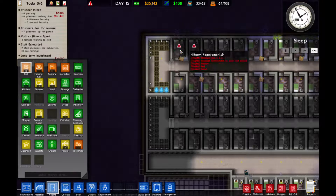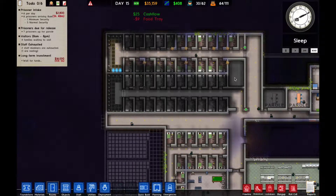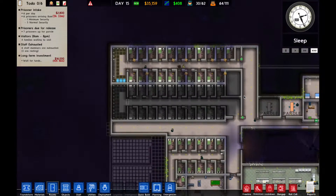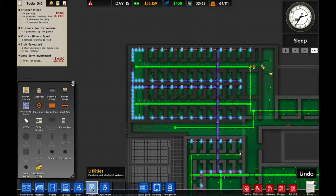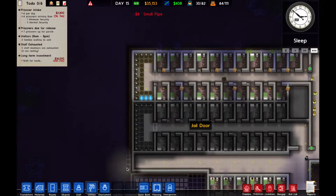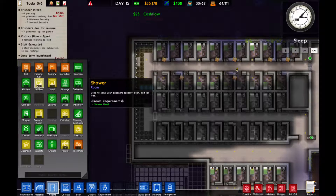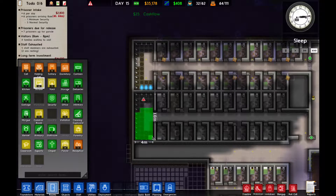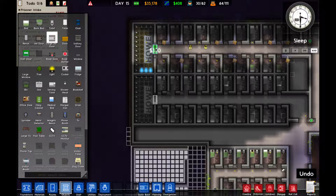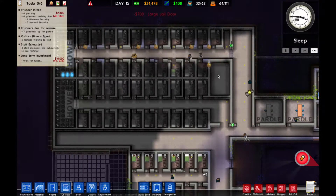Doing major construction right now. This is going to be the CCTV room - another one we're putting up. They should be working on that. We could create a shower here - shower, rooms, shower. And one there. We're going to put large jail doors here and here. We now have a hundred and eleven cell capacity, which is cool.